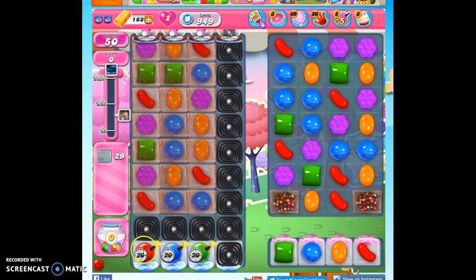We only have 50 moves, assuming we can clear out these ticking time bombs set at 20, and anything else that falls at us. We've got jelly here, here, and here in this isolated area. We've got a whole construct of portal systems that we need to figure out, so let's jump in and see what we can do and how we can best use these color bombs that are on the board for us, because obviously we need to reach through to this side somehow.